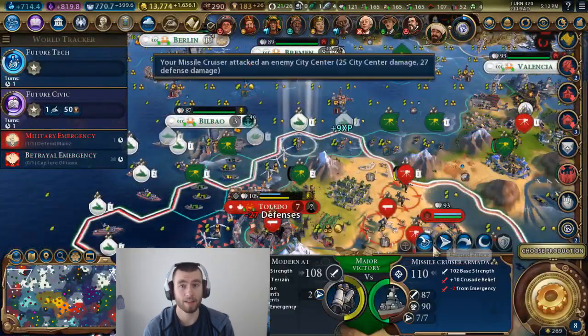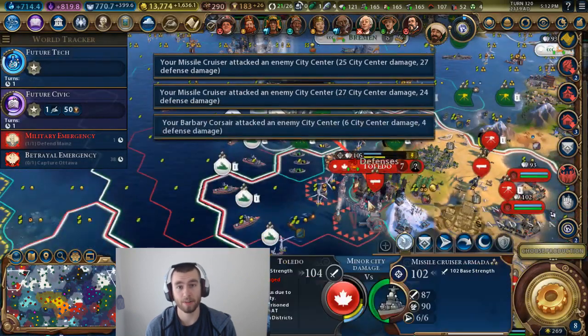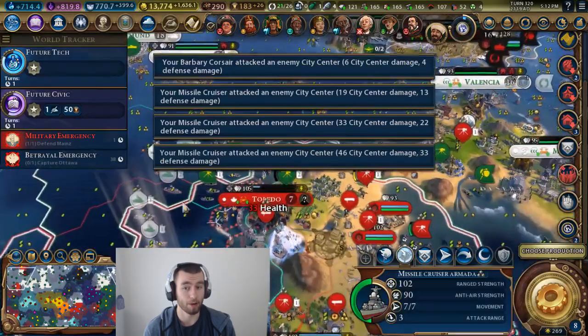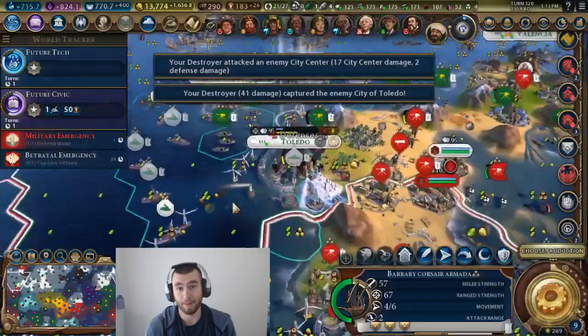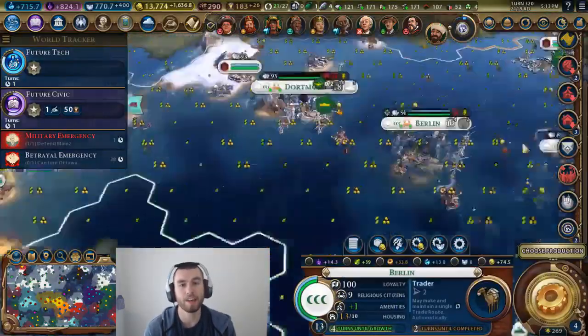The giant death robot takes a lot — it's a big production and it uses up three uranium a turn, it's got some CO2 emissions, but it's an insanely powerful military unit. It is the most powerful military unit in the entire game, and it's a ranged unit with, I believe, three range.